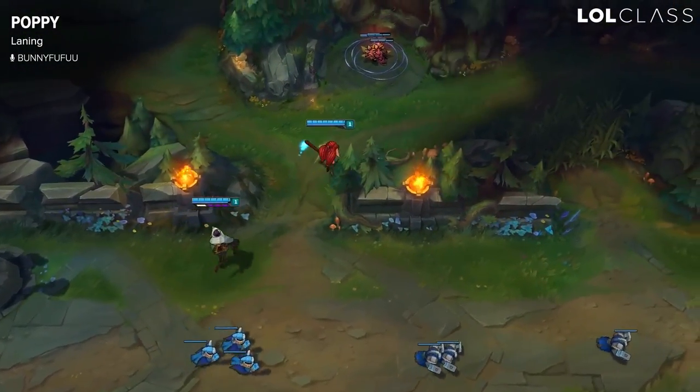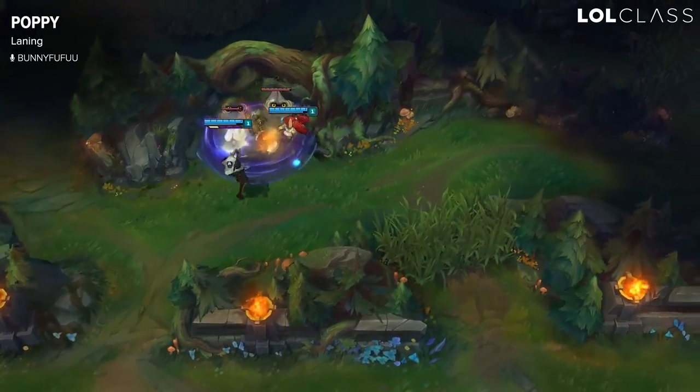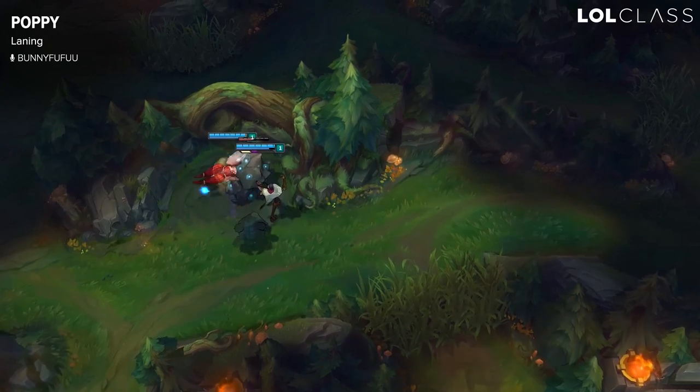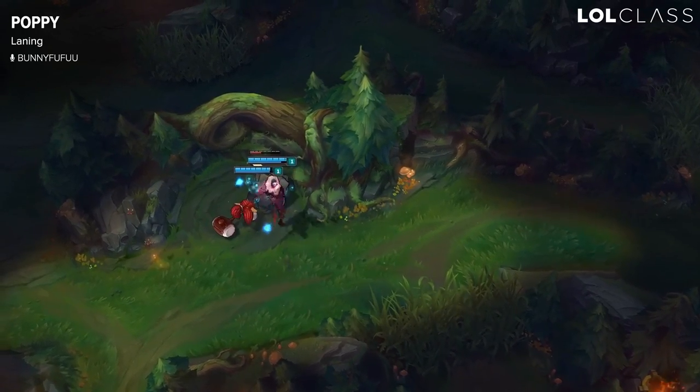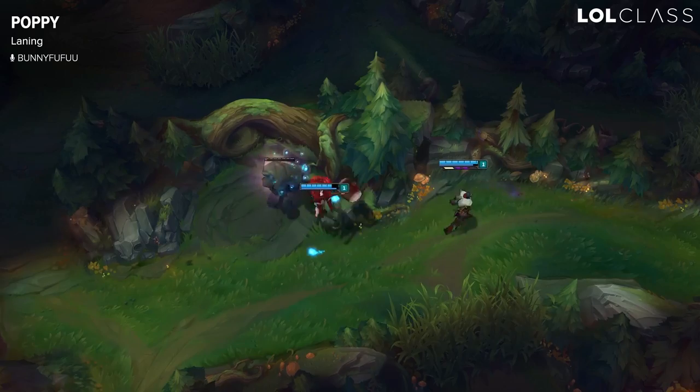Doing a camp at level one, you're going to want to start Q. Whether you're leashing or getting the camp for yourself in the bot lane, make sure you use your passive, get the shield on, rock both Qs, and just tank as much as you can.